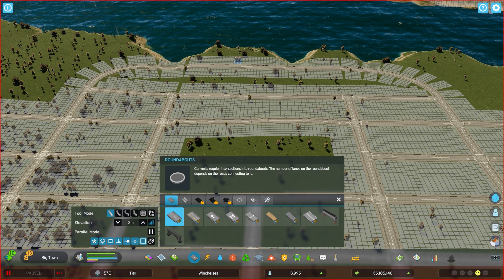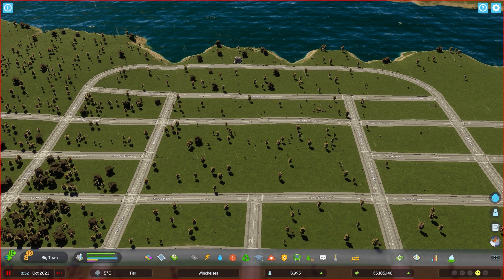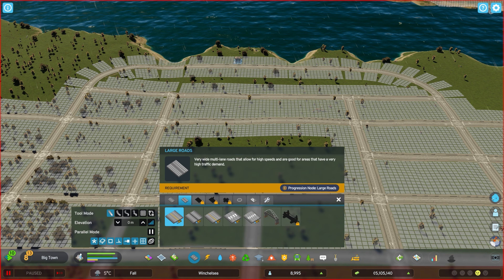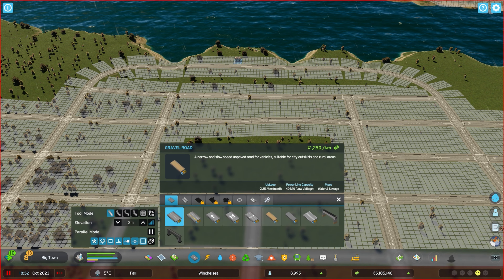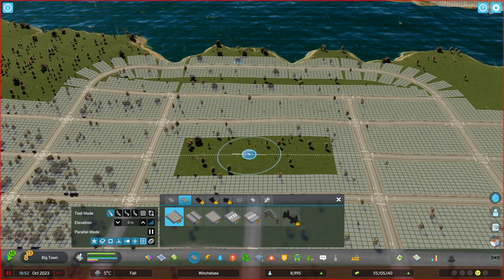So essentially we're going to have the large roundabout, which isn't actually as large as I thought it would be. A very large roundabout — I thought it would be huge. I'm wondering if I could create the roundabout myself and make it larger. So we've done these as four-lane roads I think. That's the central point there.